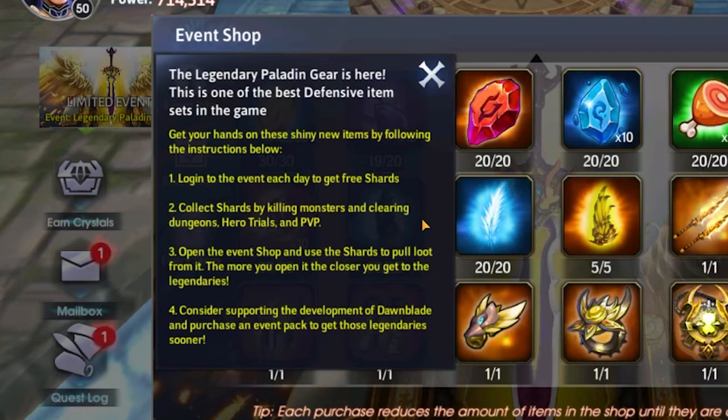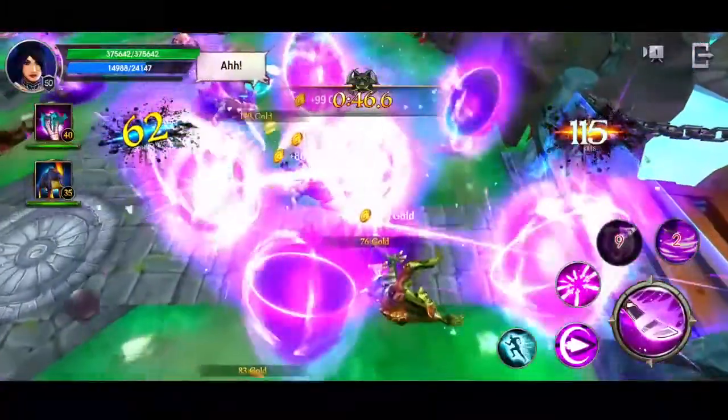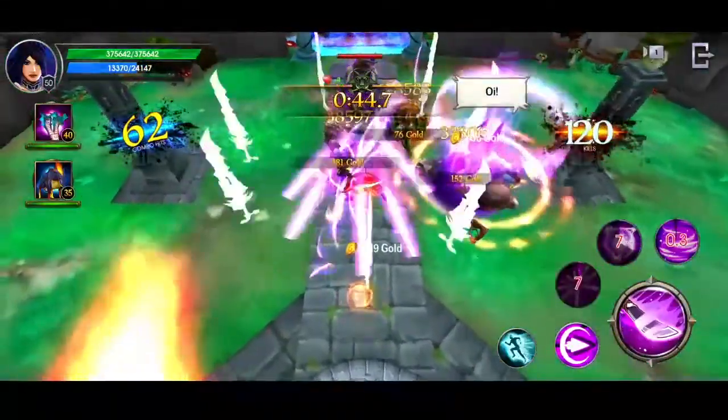We can literally play any game mode we like to earn shards and spend them in the shop. One other thing to note is that the more you spend in the shop, the closer you get to unlocking the legendaries from the shop, which makes 100% sense. And of course, you can also consider supporting the development of Dawnblade by purchasing an event pack to get the legendaries sooner.